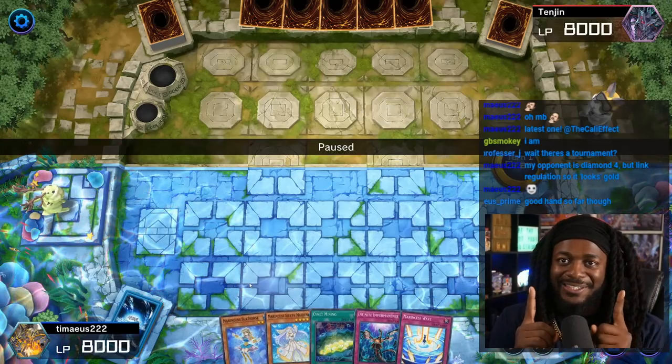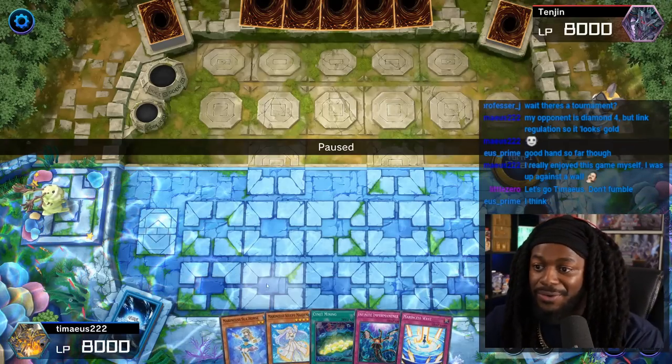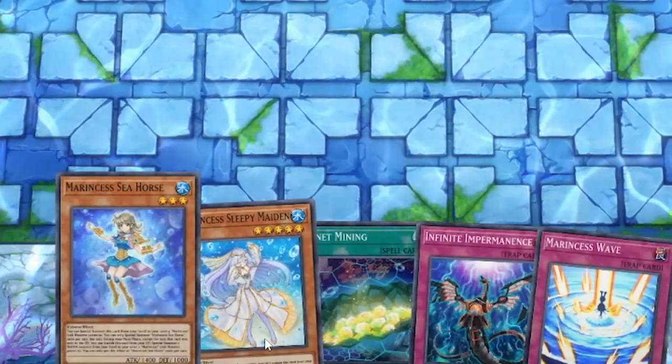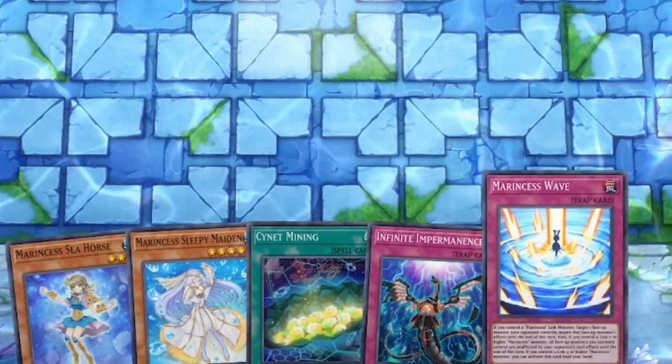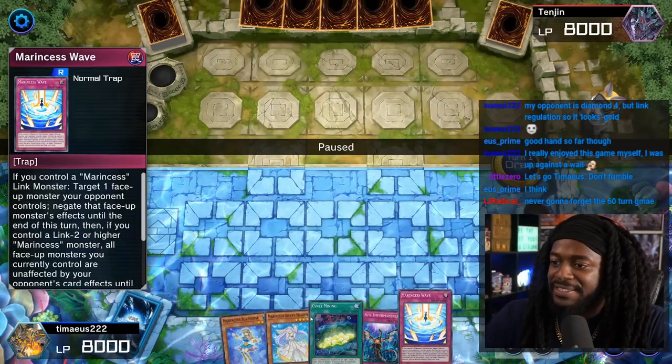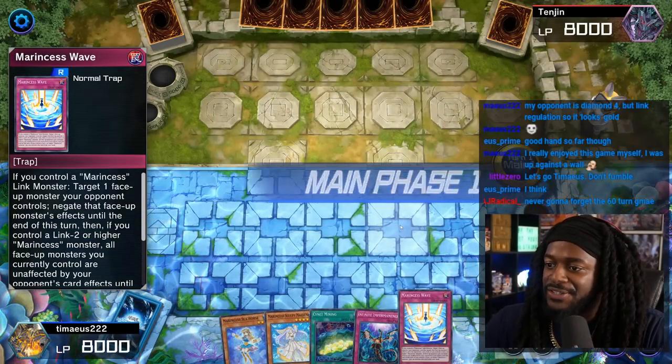Marincess is built off of one-card link summons and it can extend someone into some really really good boards. He's gonna open Marincess Seahorse, Sleepy Maiden, Signet Mining, Infinite Impermanence, and Marincess Wave. I think it's a pretty decent hand — too many monsters, but decent hand. We'll see how he plays it. He's going first.